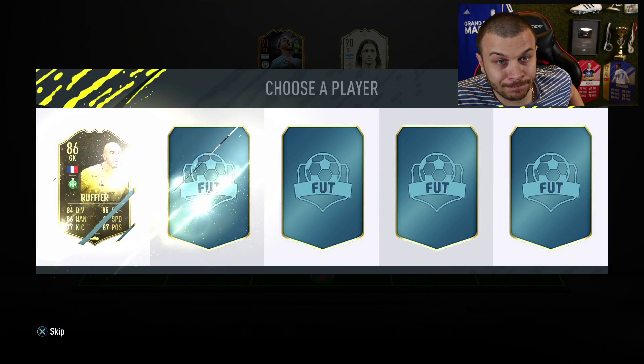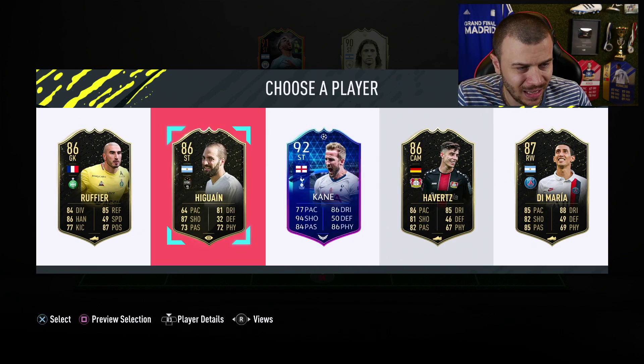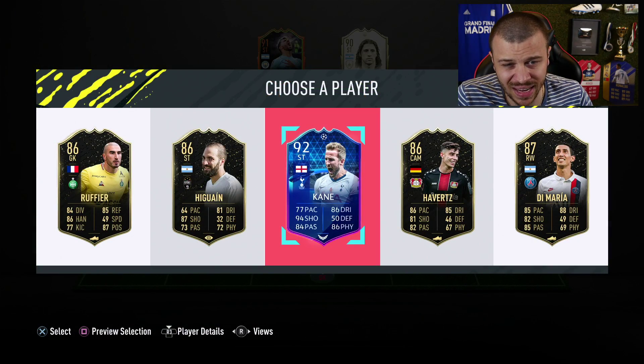For reserves, I need to improve my attacking players. The options are Kane 92, Havertz, and E Green - no thank you. I'm going with Kane 92, but honestly that card feels a bit redundant given what we already have.